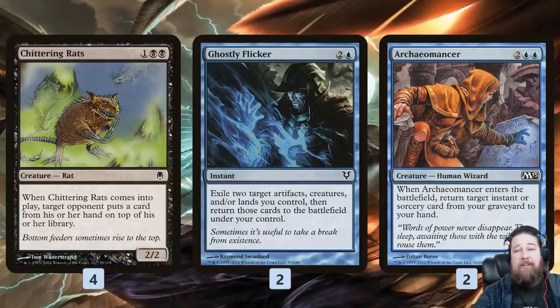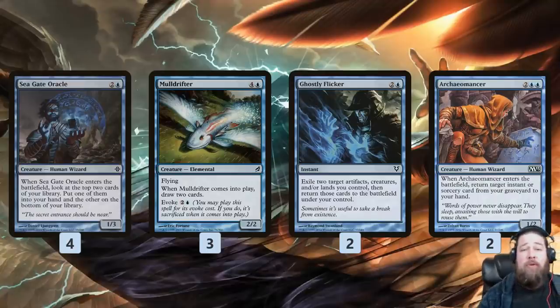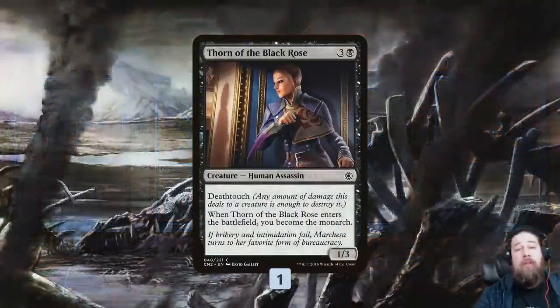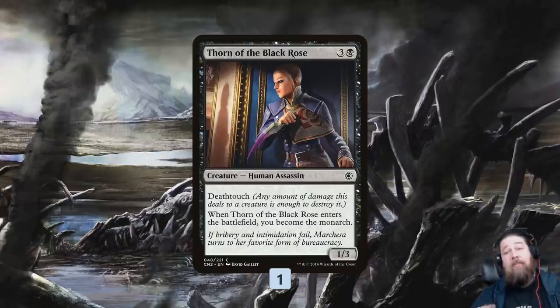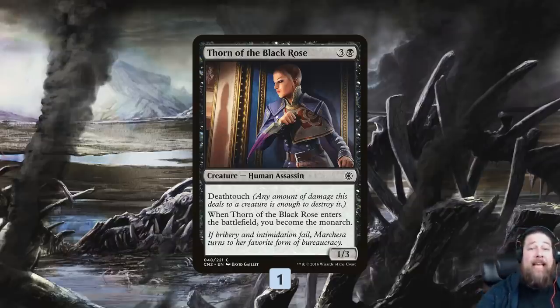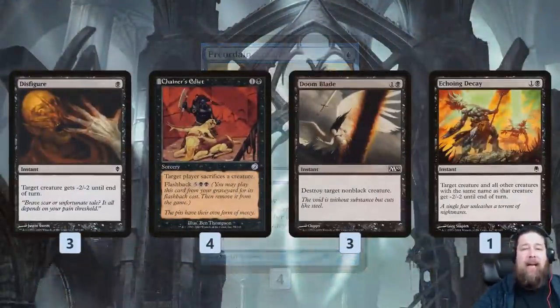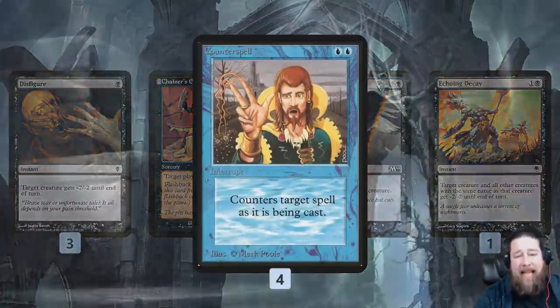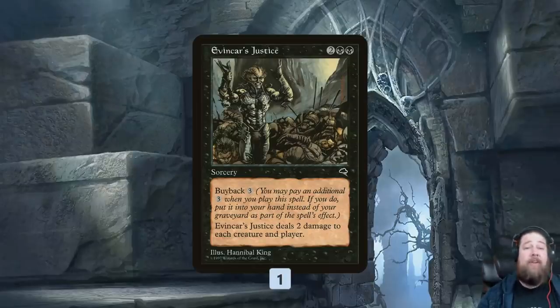The trick is: if we can get Chittering Rats and Archaomancer on the battlefield, then Ghostly Flicker targets both creatures — Rat puts a card back on top of our opponent's deck, Archaomancer comes into play and gets back Ghostly Flicker, so we can do it again on our opponent's next draw step, and their next draw step, and their next draw step. Our opponent basically never gets to do anything. We just slowly beat them down with Archaomancers and Chittering Rats. We also have Seagate Oracle and Muldrifter as card draw Blink creatures that work well with the loop.